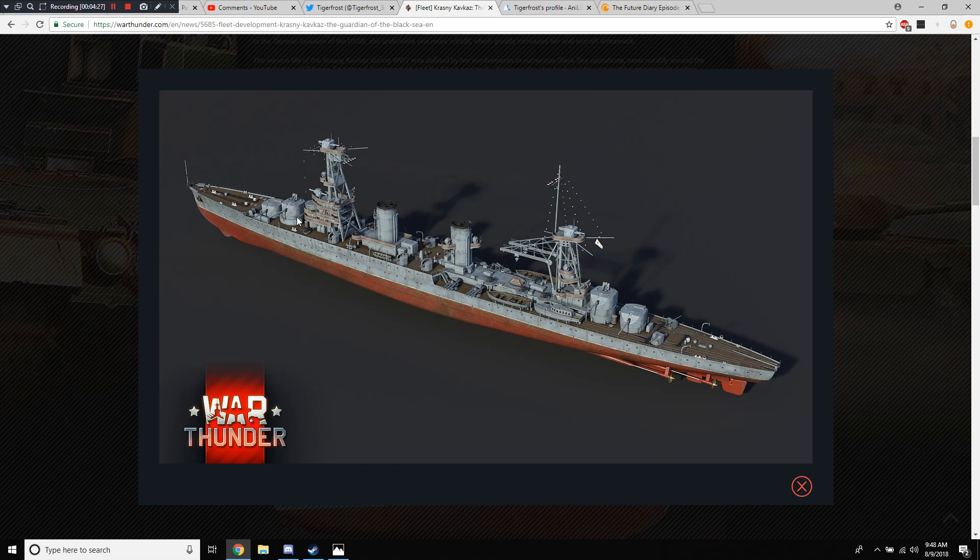I believe those are also secondaries back there. And if you look really closely, you can see on turret 2 and turret 3 — they have machine guns, like a little mini turret on top of the big turret, full of what I would assume are machine guns. They might be autocannons, actually, presumably for anti-air fire.